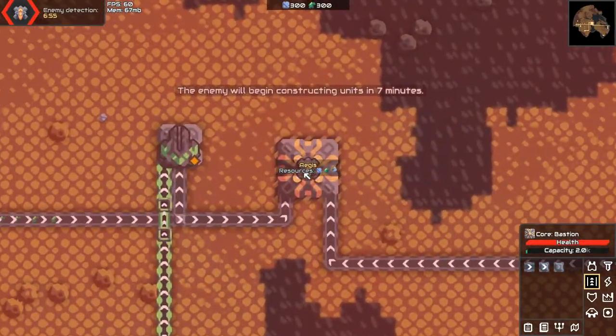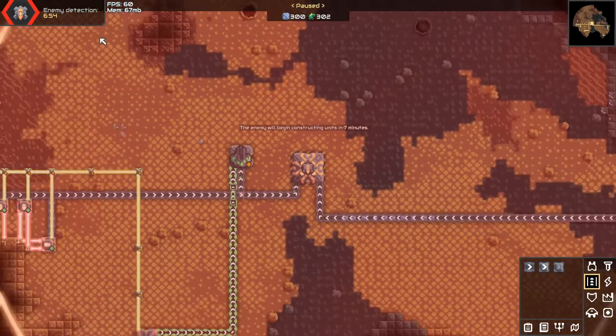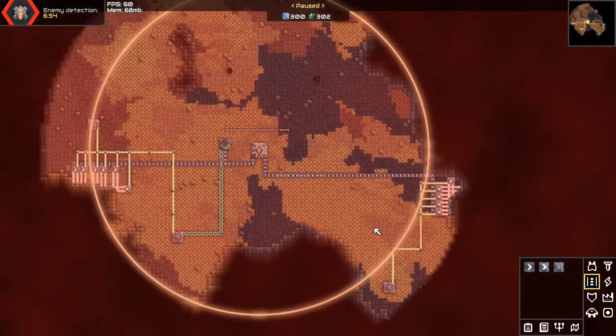We start with a base already. The enemy will begin constructing units in 7 minutes — enemy detection, 7 minutes out. So we have a bit of a base already.